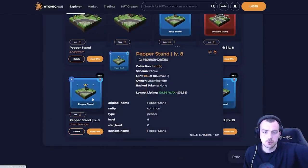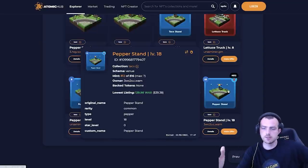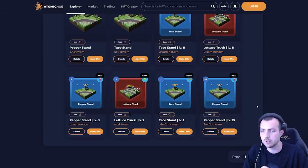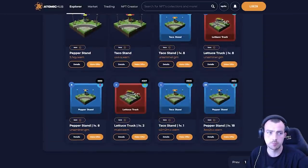When I talk about leveling up — for example, a pepper stand at level 18 versus level 8 — to upgrade each level you need one Taco per level. So level one costs one Taco, level five costs five Tacos, level ten costs ten Tacos. The higher you go, the more Taco and ingredients it costs, making it very expensive. You can only upgrade every 16 hours, so reaching level 100 takes roughly 60 days even with unlimited funds.